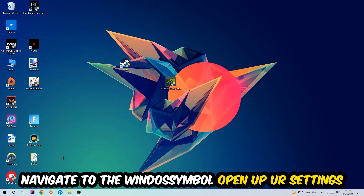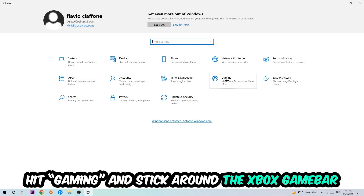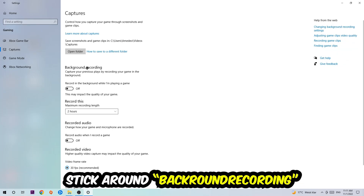Next, navigate to the bottom left corner, click the Windows symbol, open up Settings, and hit Gaming. Stick around the Xbox Game Bar and turn this off, because the Xbox Game Bar doesn't really come with any benefit — it only impacts your performance negatively.